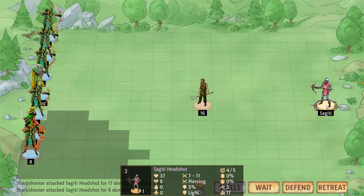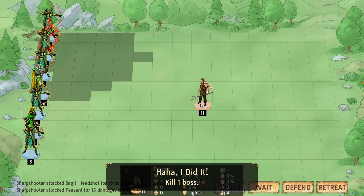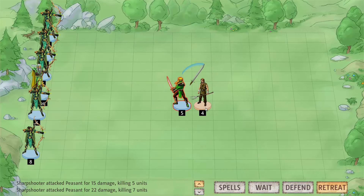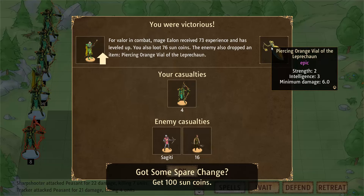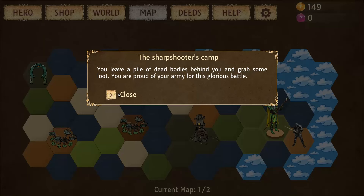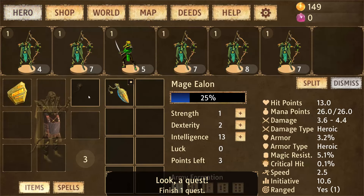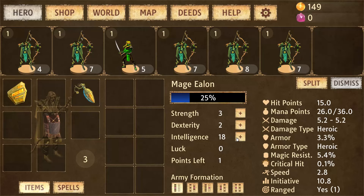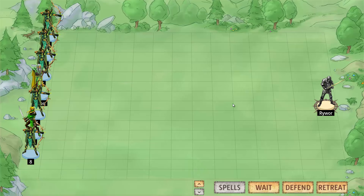You can see the stats in the bottom center of the screen. We just destroyed this boss and took care of his minions too. We got an epic item and leveled up — finishing a quest usually rewards you with a premium item plus lots of experience and money.